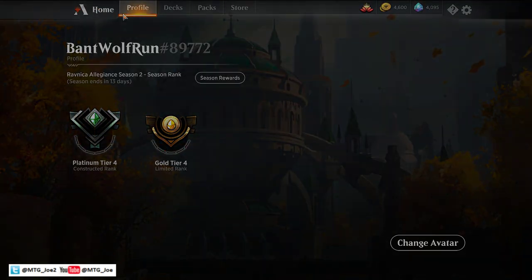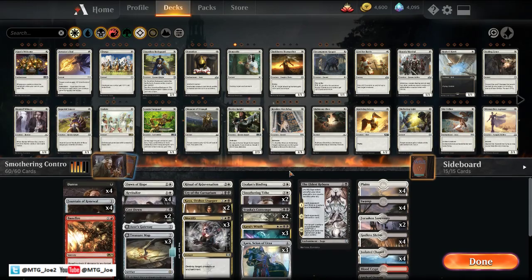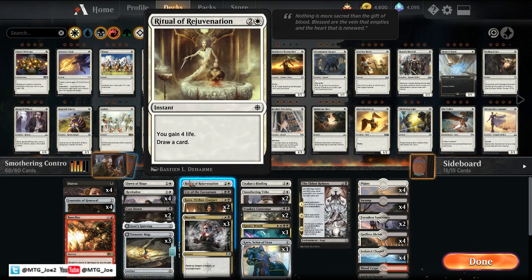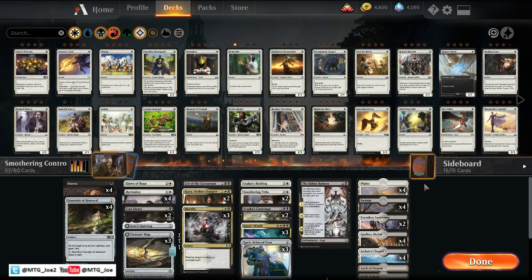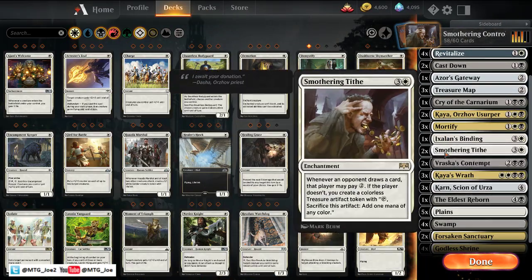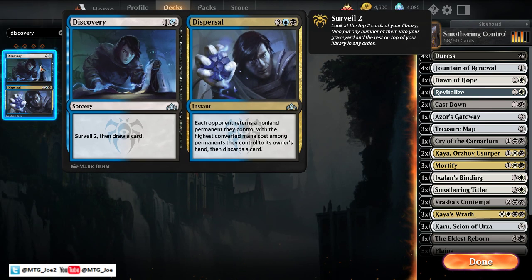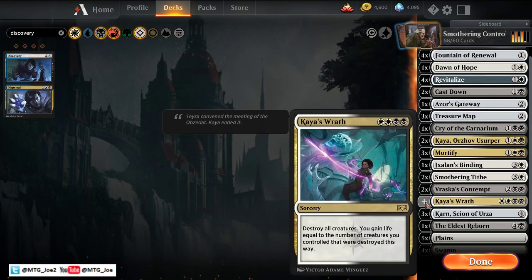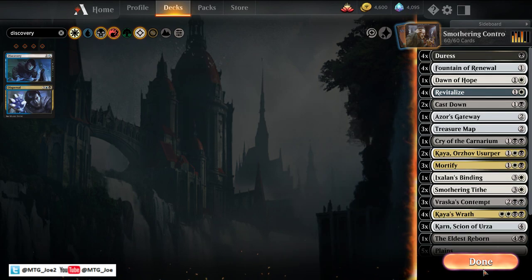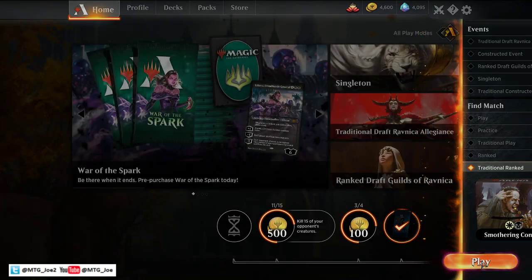So we'll run it back for one more. Let's see if we need to make any changes. Might just cut the Banefire altogether, just go up a land, get some more early draw. Let's play the full four Kaya's Wraths and three Vraska's Contempts. A couple minor changes along the way — just really fine tuning the list.